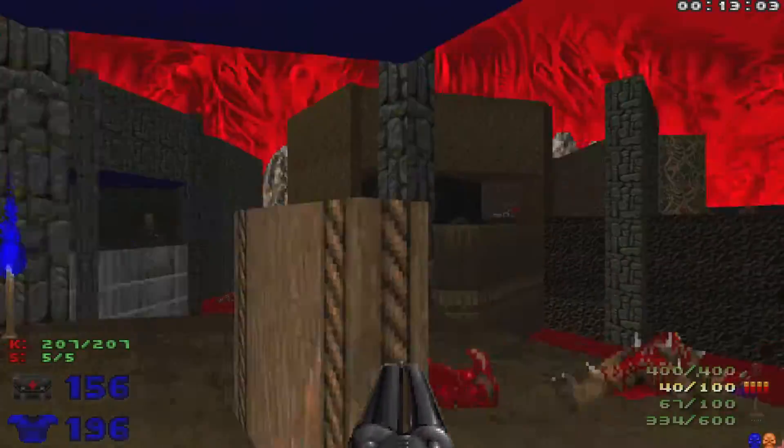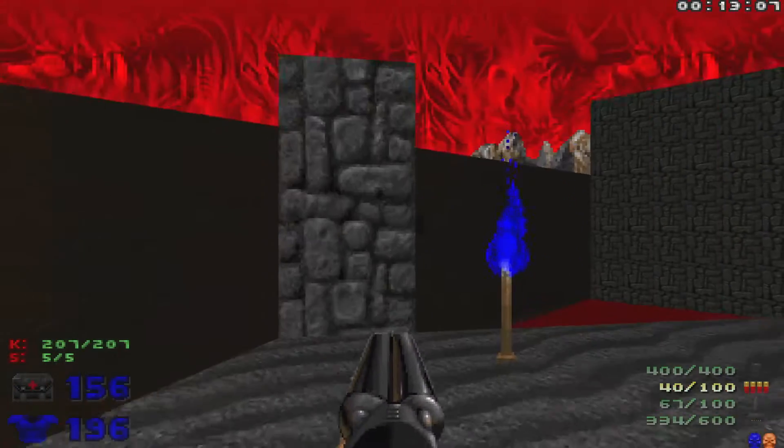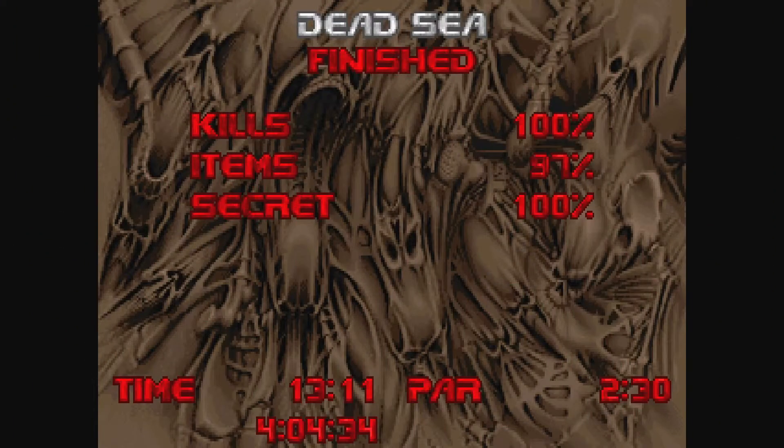Now we just need to get to the exit. Head right over here and hit this switch to lower this teleporter, then head through the teleporter and through the exit. That is Dead Sea — 100% kills and secrets. Hope you guys enjoyed the video! Make sure to hit that like button, leave a comment down below, subscribe as it really helps out, and I'll see you guys next time.